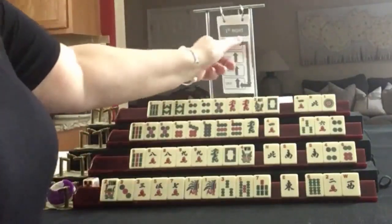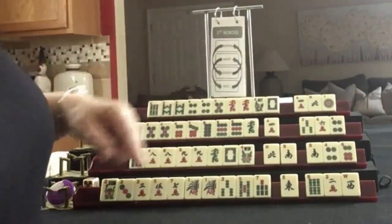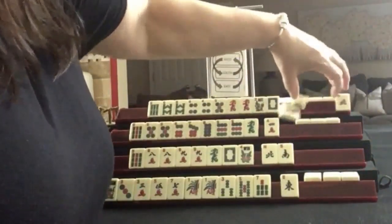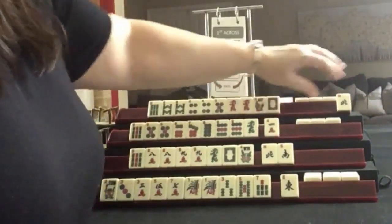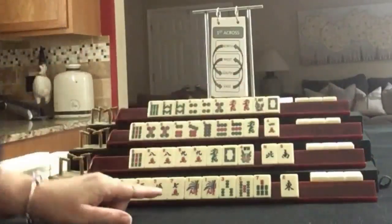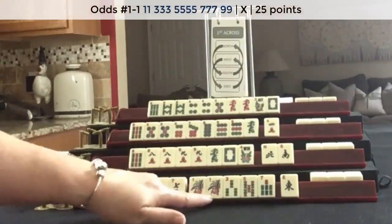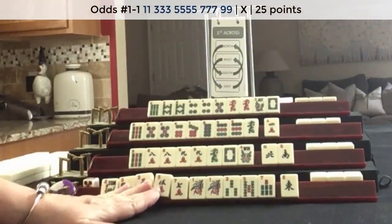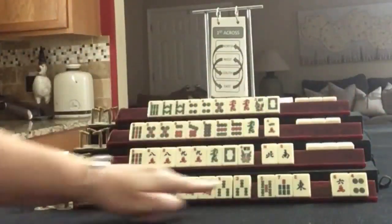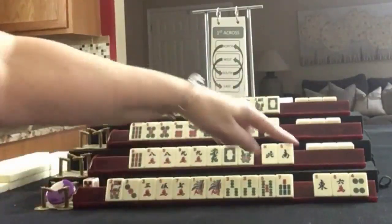We're ready to go across — East and West, North and South. For East, we want odds. We got a little odd. 1, 3, 5, 7 — and we have tiles to pass, so we don't have to pick a hand yet. We'll keep going — those are fine to pass.